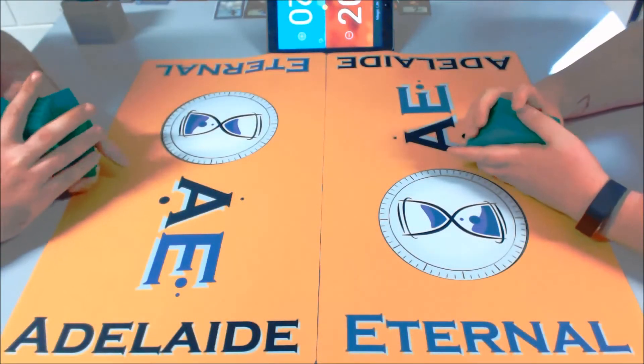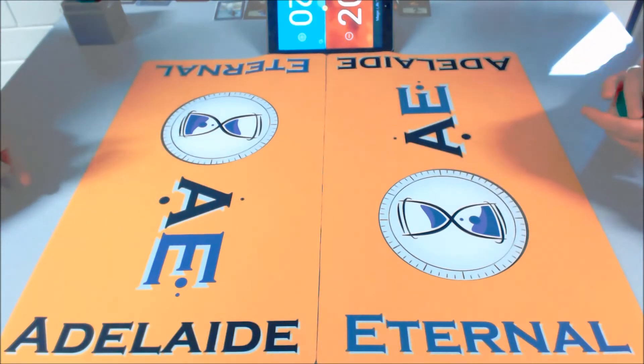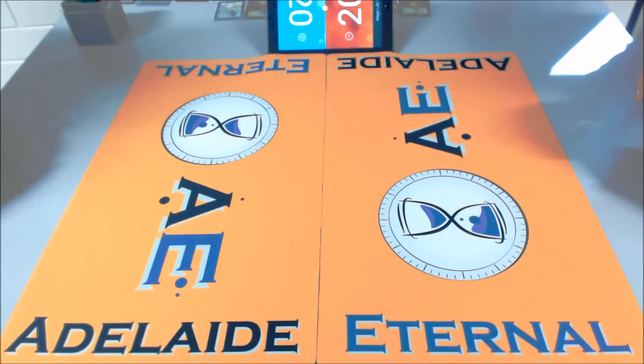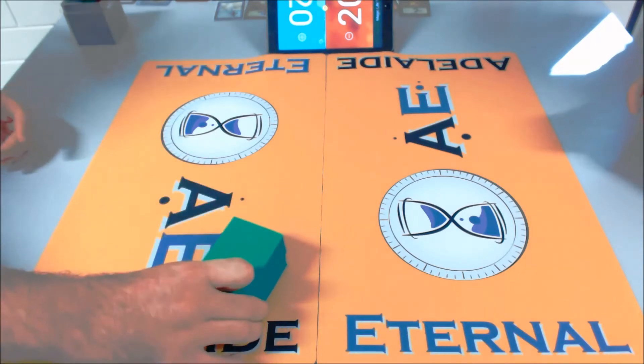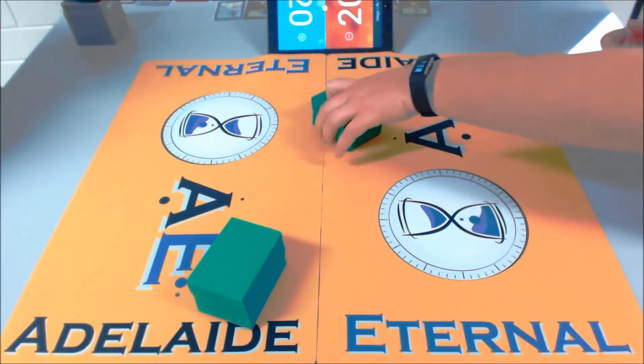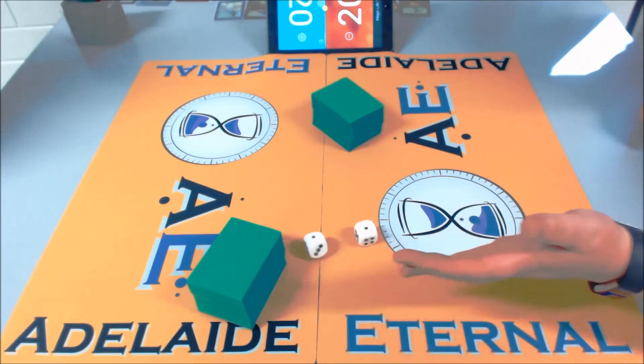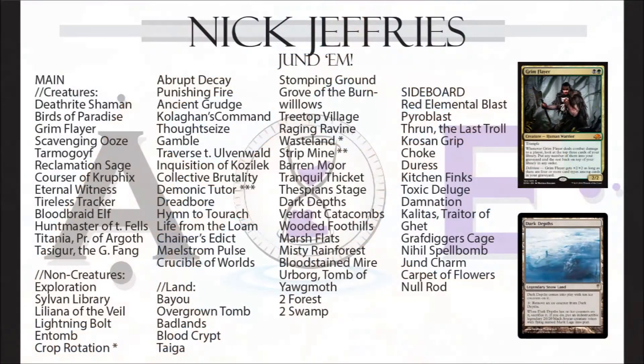Hello everyone watching at home, you're with Adelaide Eternal bringing you our monthly tournament. This one is the Adelaide Eternal Highlander Challenge. In the booth we have myself, Salva McClinton, next to Speck of Wolf. Right now on the right we have Nathan Fell who is on Value Junk, and on the left we have Nick Jefferies who is on Jundam. Let's look at Jundam first.